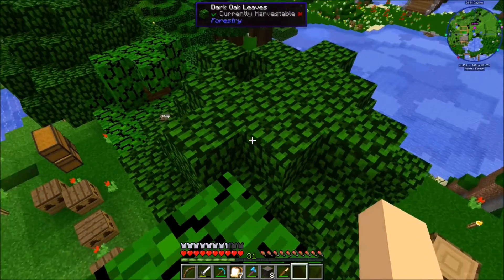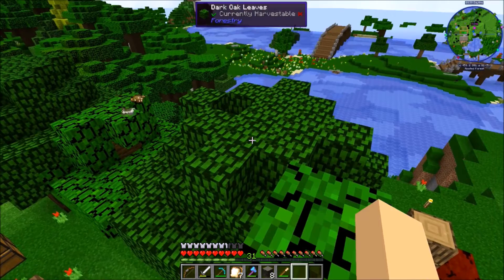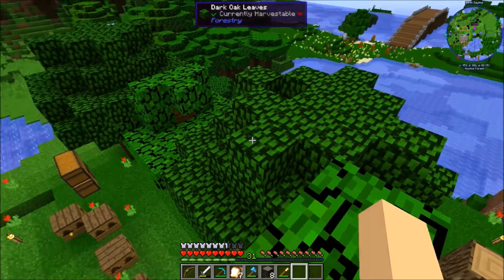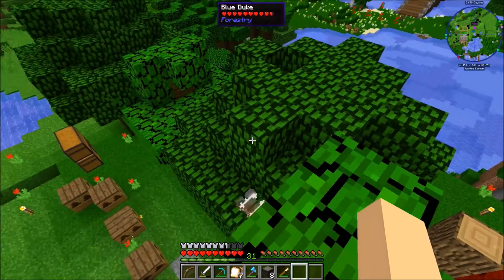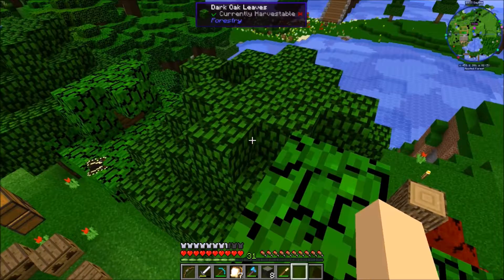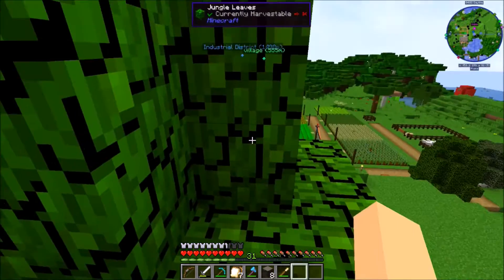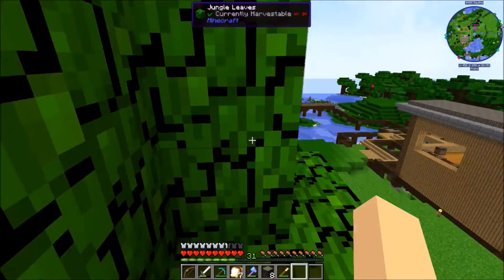What happens with a default jungle tree is it would start to turn into something like this. Regular trees like oak trees, dark oak trees, and spruce trees - those ones would grow fruits on them. Anything that has a solid leaf like this would grow fruits on them, and they'd look like a jungle sapling leaf. That's the kind of thing we're looking for - a solid leaf color.